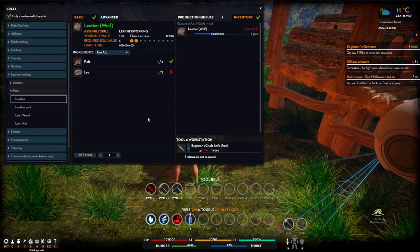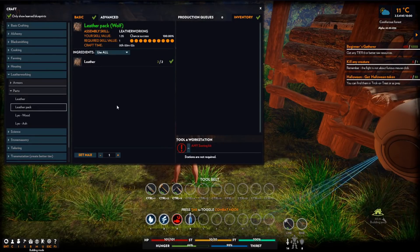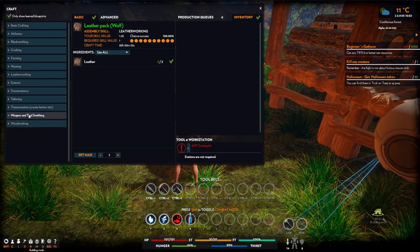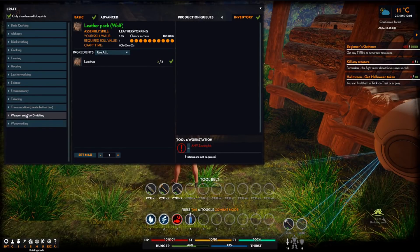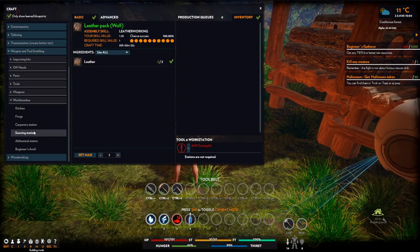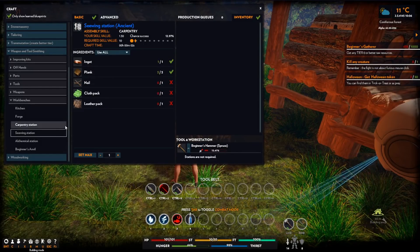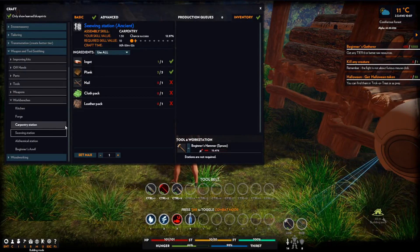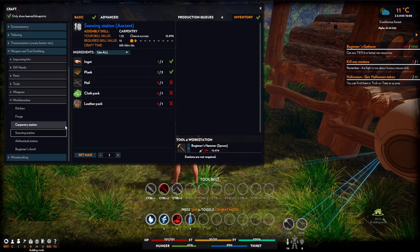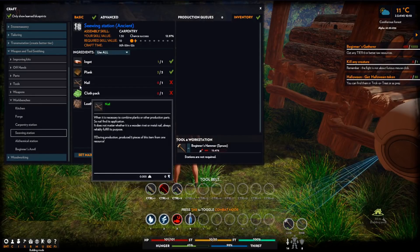Here we go with another bit of leather. We need - oh god damn it - we need any sewing kit. Sewing kit, not necessarily a sewing station. Well, there doesn't seem to be a sewing kit here. Wait, how does this work then? We're going to need an extra ingot, we're going to need some nails. So we need to make an ancient sewing station apparently. Nail, shaft, branch.